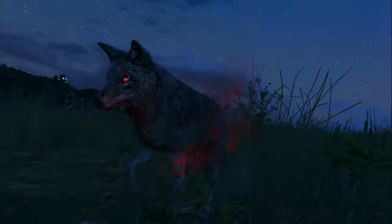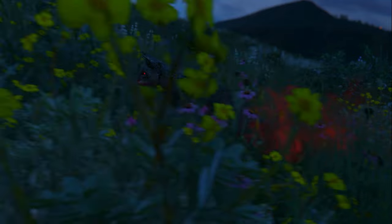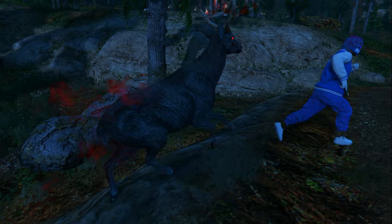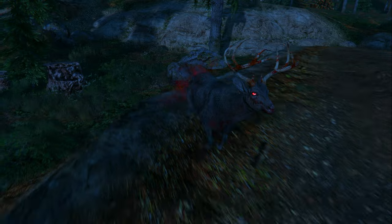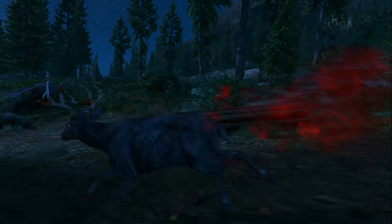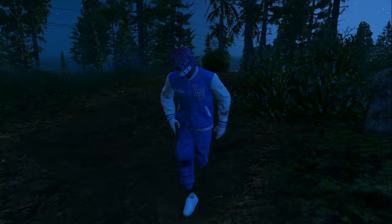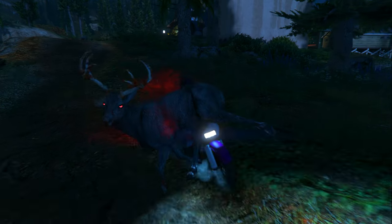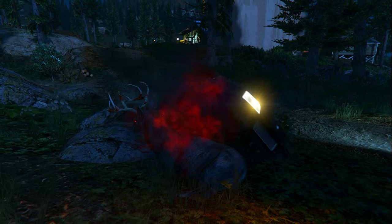Even though the coyote is super fast, he'll only take you out after a few bites — you have about 3 or 4 bites before you're taken out. The next possessed animal is the deer, which is a really interesting one to see because his antlers are covered in blood, which looks pretty cool. The deer was actually the hardest for me to find — every other animal I found on my first try, but the deer took me about 3 tries. I don't have much gameplay of the deer because my friends randomly drove in and ran it over, which honestly kind of saved me.